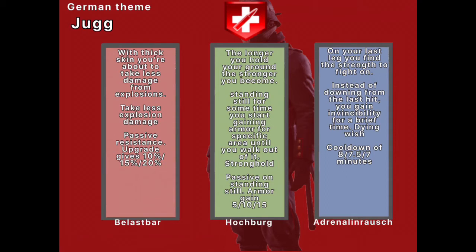I didn't know the exact stats for the latest version of Stronghold from BO4, and I don't really like the latest version — the old one was just overly strong. The blue one is Dying Wish from BO4. You're able to alter the cooldown from 8 to 7.5 to 7 minutes. And for the green one, you're able to change the amount of armor gained with upgrades.